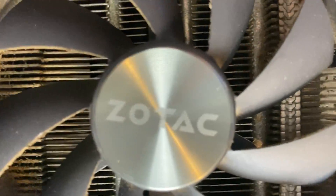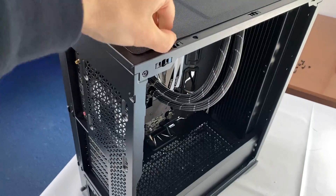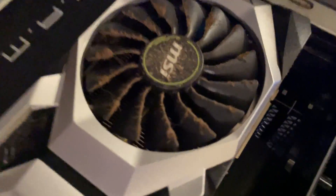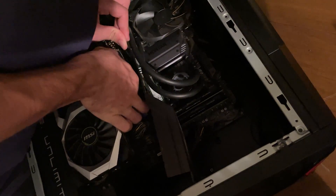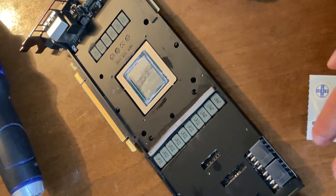This happens even if you have a case with the best dust filters — which brings me to the first thing you can do to mitigate it: get a good case with good dust filters. But this especially happens if your GPU is acting as an intake. On the channel, I have a video where I bought a 500-euro gaming PC with a broken GPU and we managed to fix it. In that case, the GPU was acting as an intake because it was an MSI pre-built, so the GPU was getting all the air in. That makes you more exposed to the problem, even though it has many benefits if one doesn't smoke.